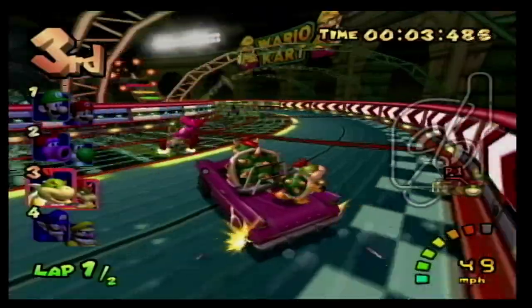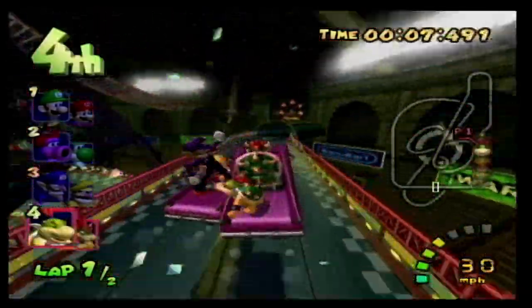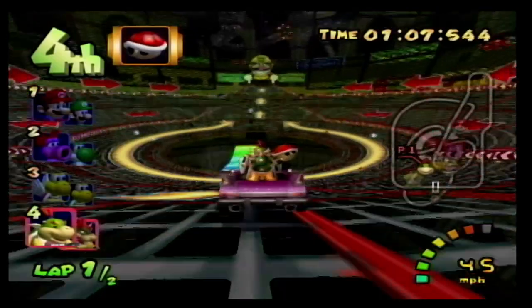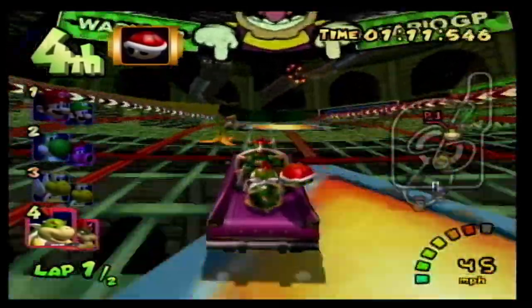Number 5 is Wario Coliseum, a really fun track that is so long you only have to make two laps instead of three. You go into this giant ball thing and make your way down a really long spiral. The rest of the track is full of fun sharp turns to make. At the end of the lap there is also a cool section where you can take a ramp over the circular split path. This is definitely a really fun course.